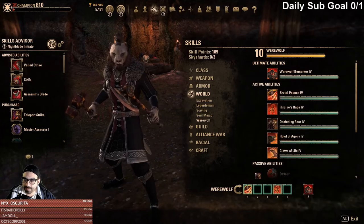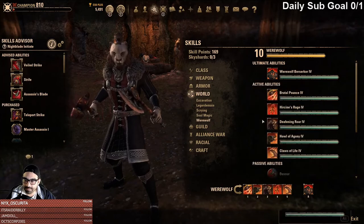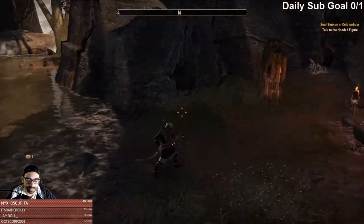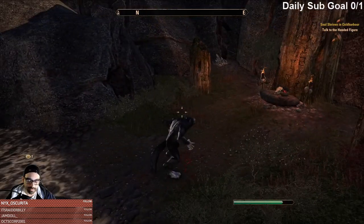The bar setup would be: Gap Close into a Fear, into a Roar, and then Claws of Life on the back end. That's basically what my bar setup would look like, jumping right into Werewolf Form.